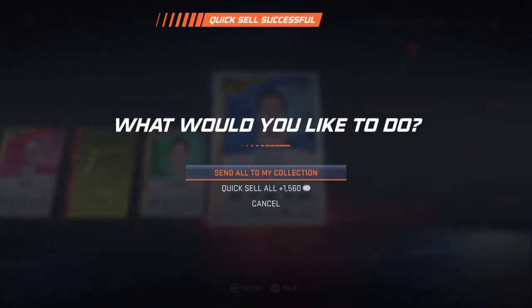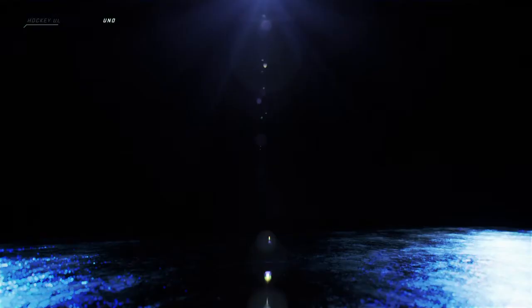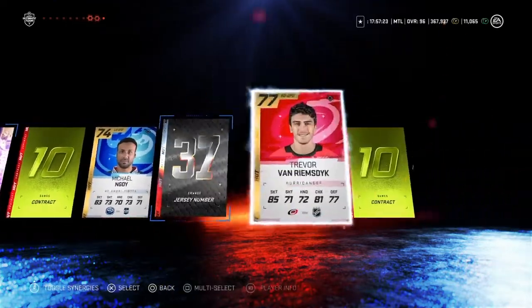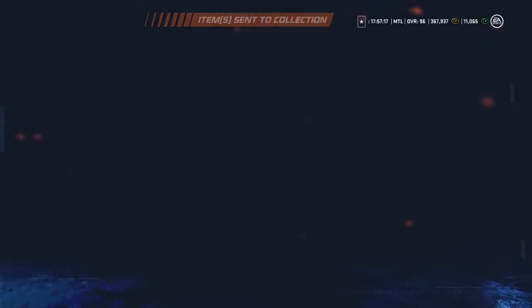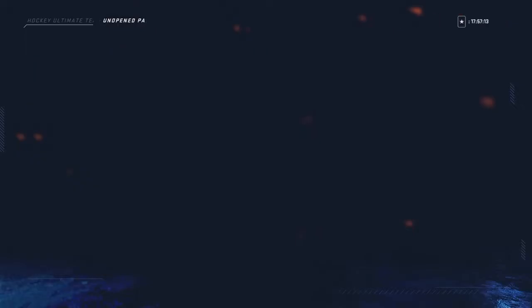If I pull Carlson or Stamkos they won't go on the team — I'll sell them for coins or save up for something else. I'm quick-selling the healing items because I hardly need them and can just buy more. Alright, last pack here, then we'll go over to the store.